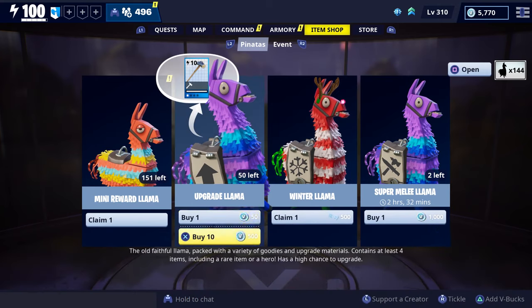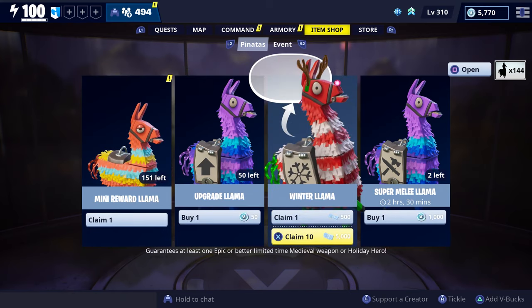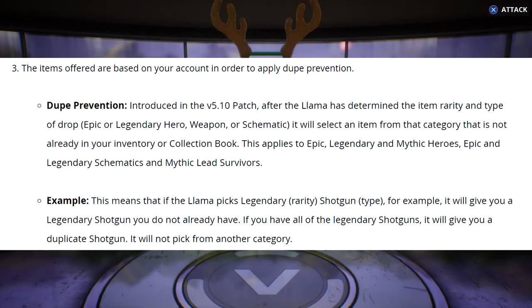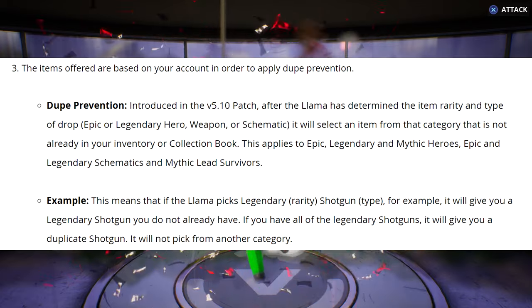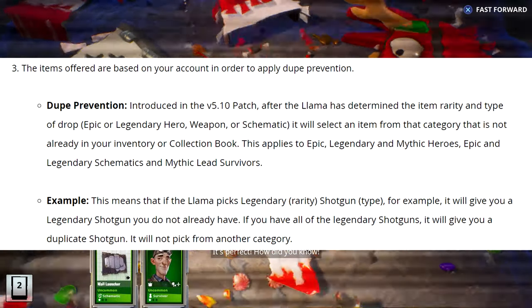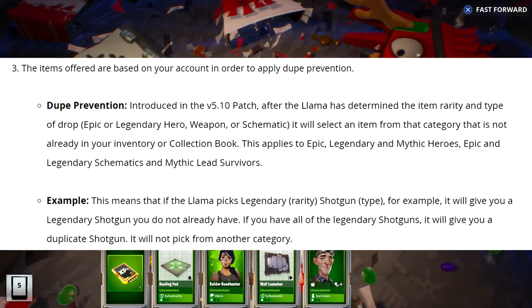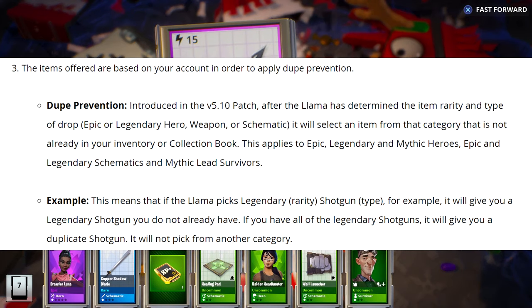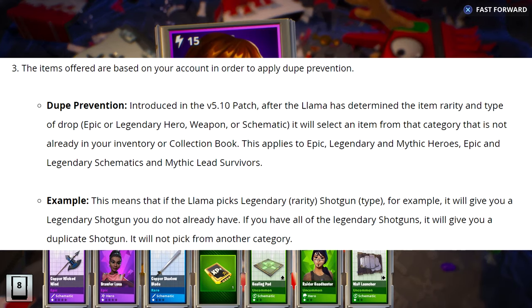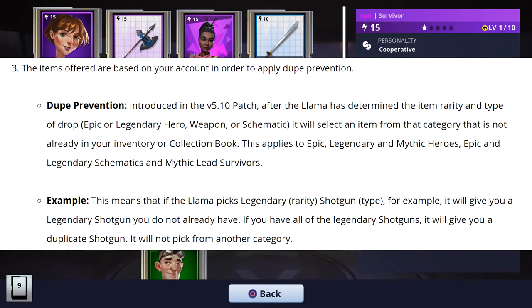You'll no longer be able to open V-Buck llamas in bulk after patch 7.30, but you'll still be able to open mini llamas and event llamas in bulk. The items offered from these llamas are based on your account, due to dupe prevention — a feature introduced in patch 5.10 that lowers your chances of getting duplicate items. So if a llama picks a legendary shotgun, it'll give you one you don't already have. If you have all legendary shotguns, it'll give you a duplicate.